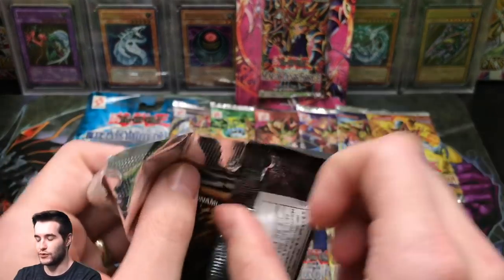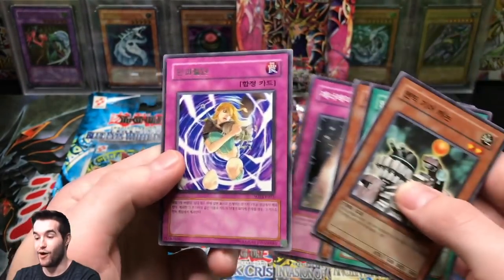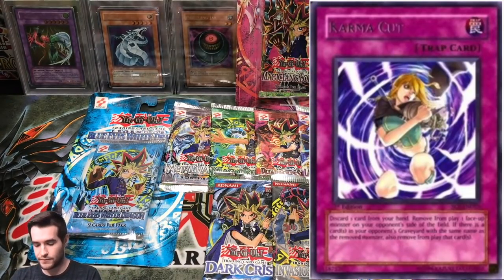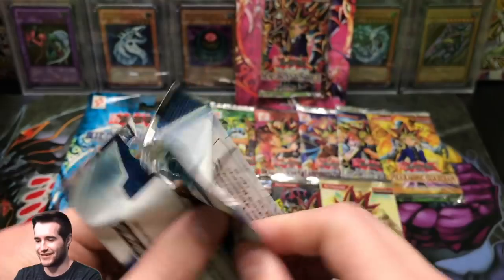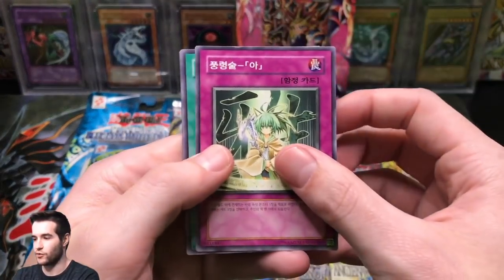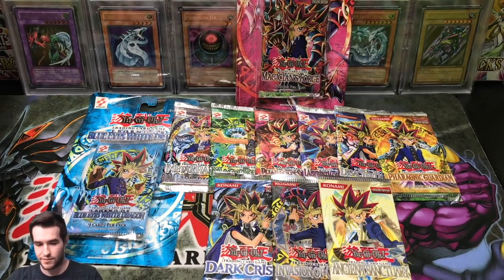Let's see if we can pull something decent. You're not even guaranteed a rare, so let's see. Yeah, we got a rare — that's Karma Cut, right? Not bad. Let's see if we can get something out of Cybernetic Revolution. And there's a rare Rising Energy, so you're actually not guaranteed a rare, so it's not that bad.